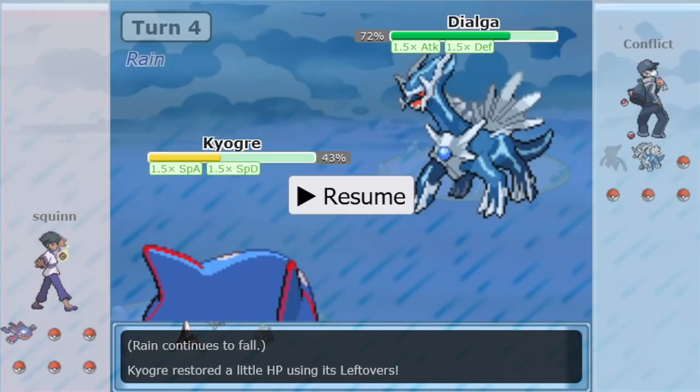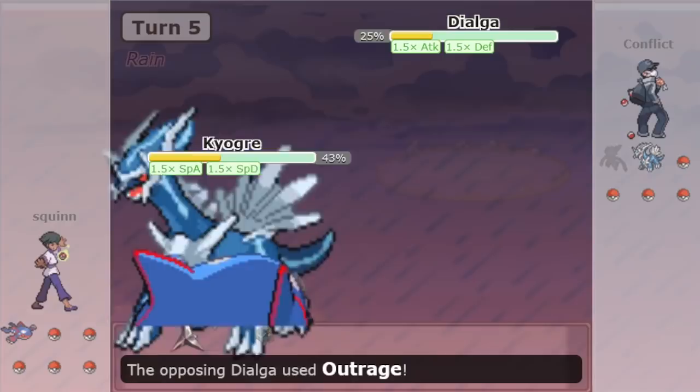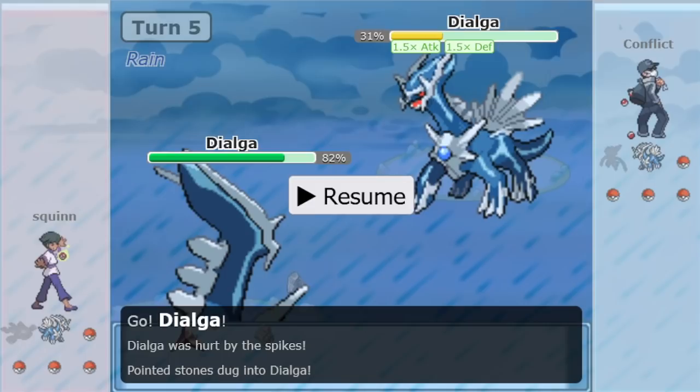We've seen Lefties used to passively bump Water Spout's base power back up, which is a very cool application. And Calm Mind makes sure that nothing truly walls Kyogre — even Blissey can succumb. There's a big plus-one Hydro, and Dialga's gonna take it out. But Kyogre took out a Pokémon and then three-quarters of another. Whether Squinn can win from here — it's assumed to be basically an even playing field. Neither player really has the advantage.